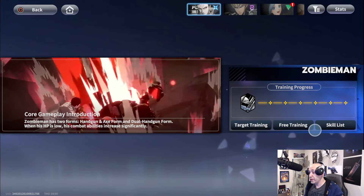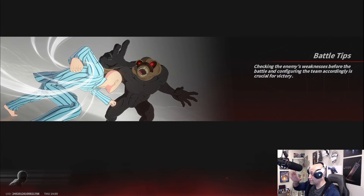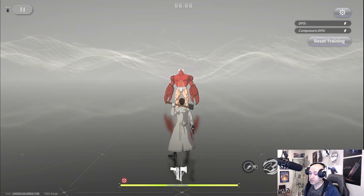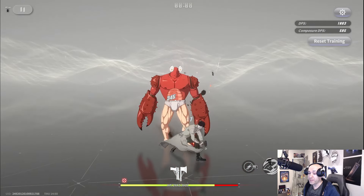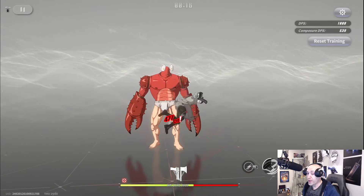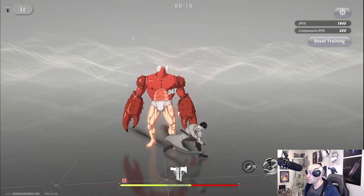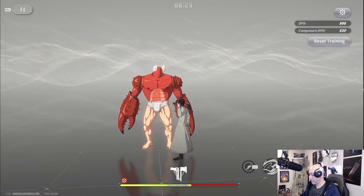I'm going to do free training to show you exactly how he functions. Right now I have an axe in hand — in axe mode he actually loses HP when he attacks. Every time I do a skill or attack I lose HP, but my damage goes up significantly. You can see my crit goes up, my attack goes up, everything goes up as he builds damage.